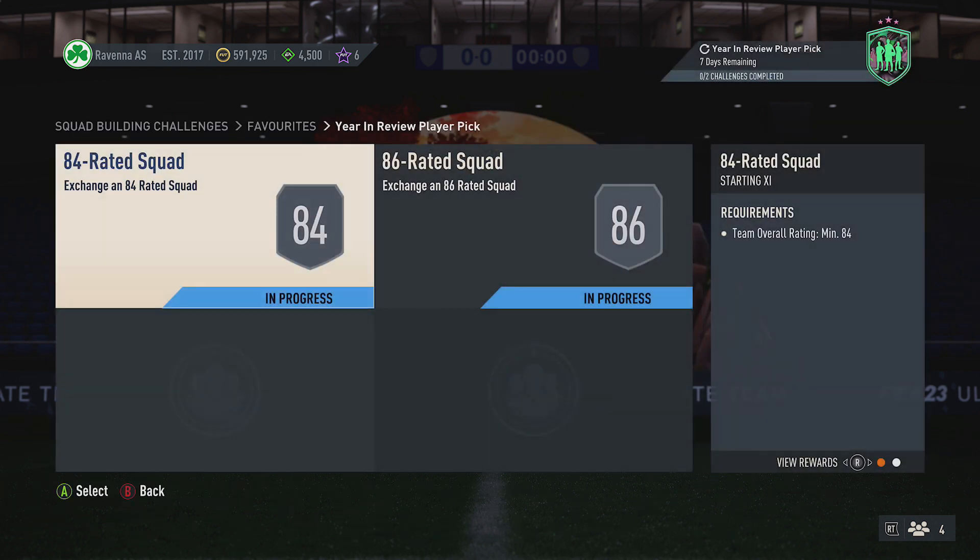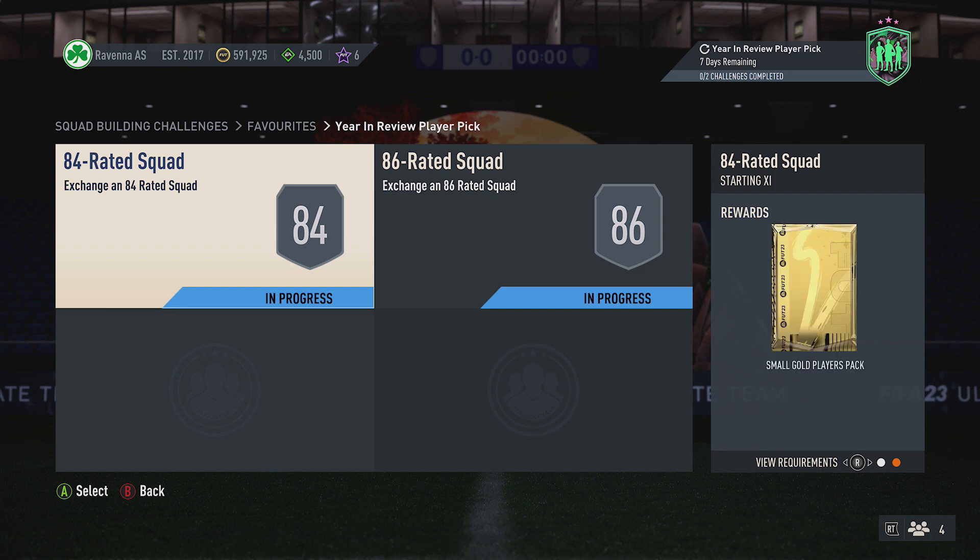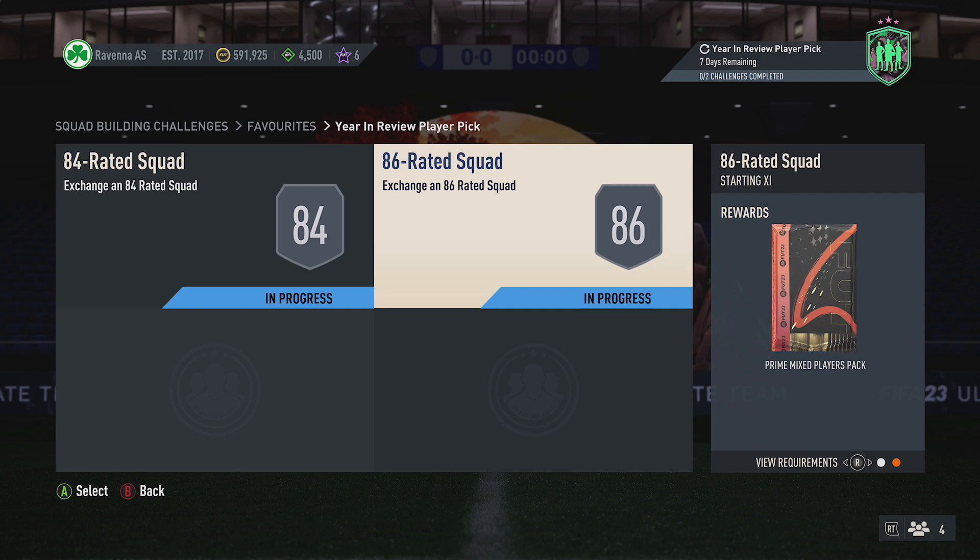Time of recording, this costs around 100k FA2K to complete, but prices are slowly rising by the second. You also get two packs back: a Small Gold Players Pack and a Prime X Players Pack.